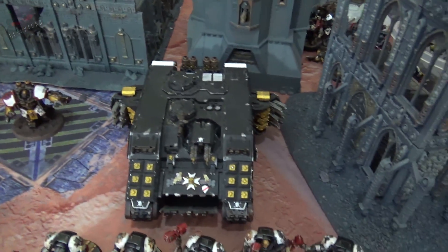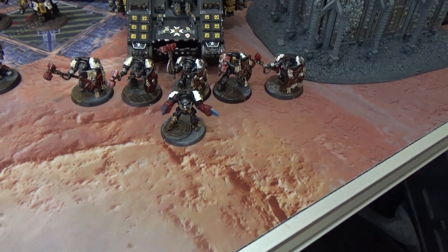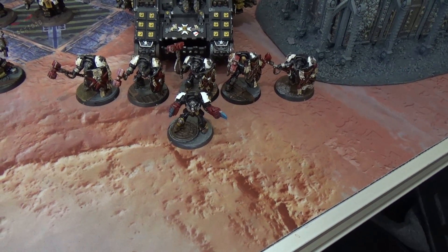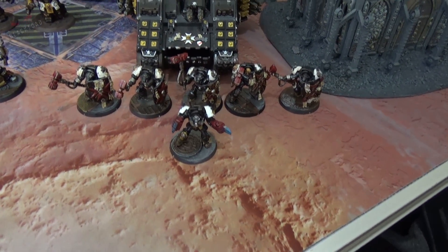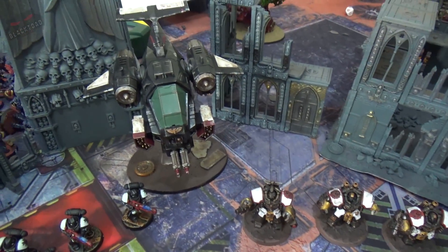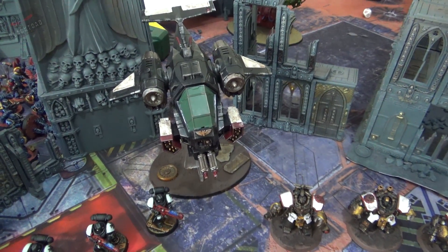The last heavy choice is a Land Raider Crusader, which will be transporting an elite choice — a six-man Terminator squad with five thunder hammers and shields, and a captain with lightning claws. They'll be riding with the Chaplain. Finally, we have a Storm Talon equipped with typhoon missile launchers and twin assault cannons.